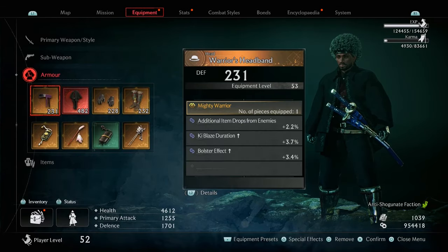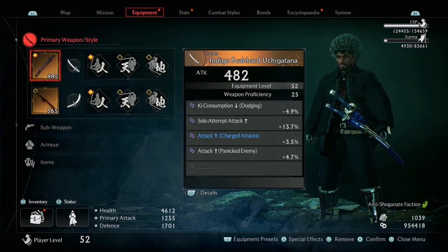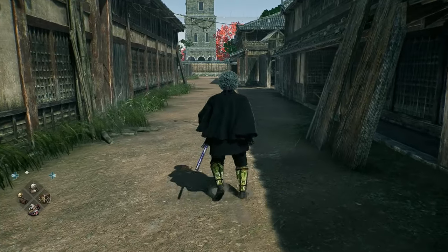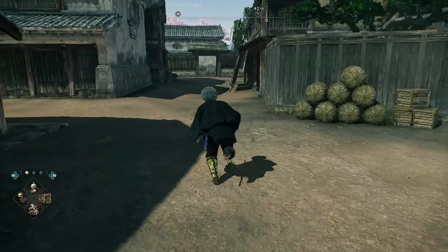Once you enter into the midnight difficulty level, you will keep all your equipment and gear that you had previously in your default difficulty run, so that you'll actually be able to have a chance against the higher leveled enemies. It's important to note that you'd probably want to collect and get to the highest power you can possibly get in the default difficulty so that when you come to midnight mode it will not be as difficult.